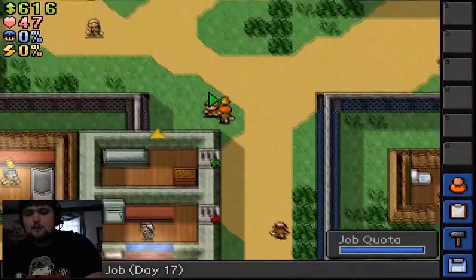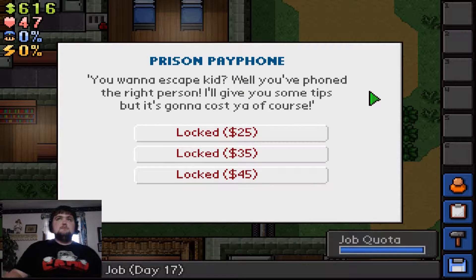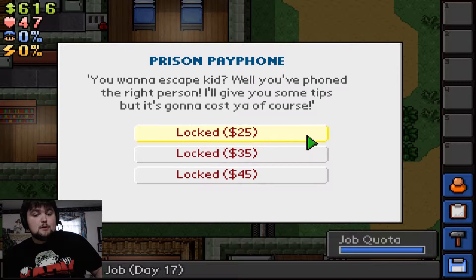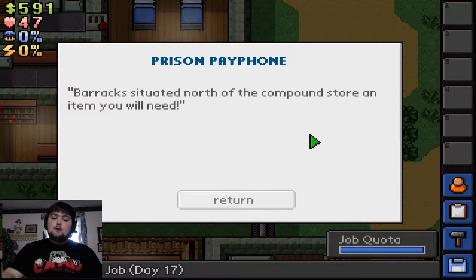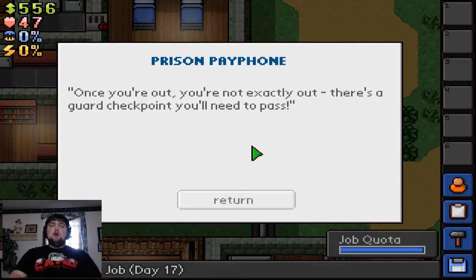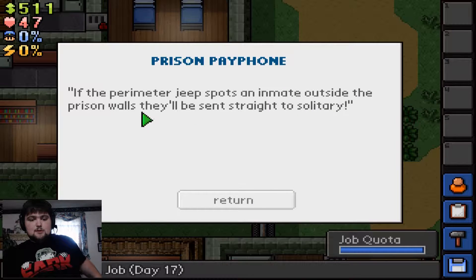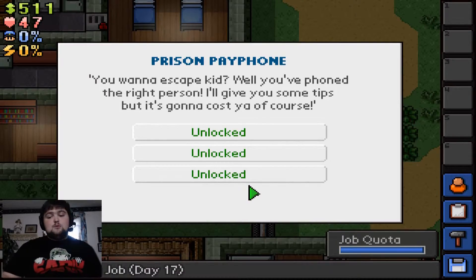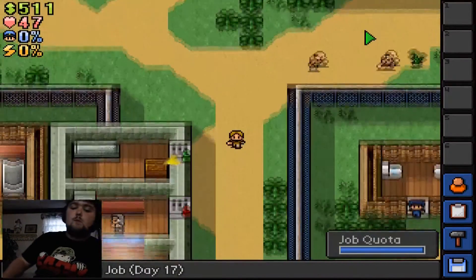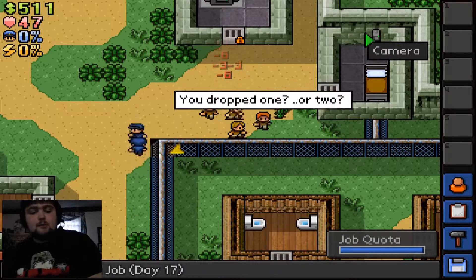For those of you who are interested in playing this yourself, use these prison pay phones — I've used them already in every prison we played. I'll show you the three hints: barracks situated north of the compound store an item you will need — those are the ID papers. Once you're out, you're not out; there's a guard checkpoint you need to pass. That's when you need those ID papers, the exotic feather which is glowing green, the jar of ink, and the papers which you get from the compound above.